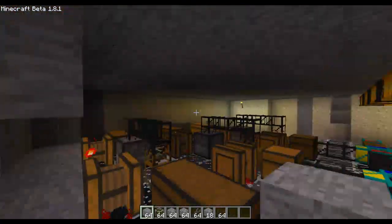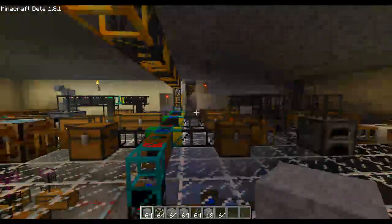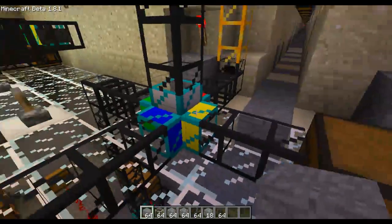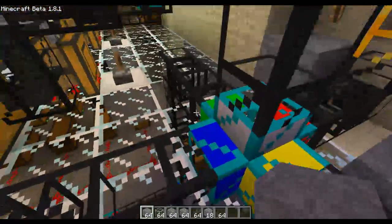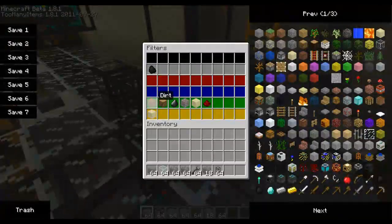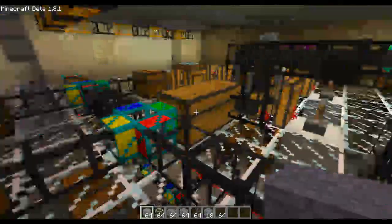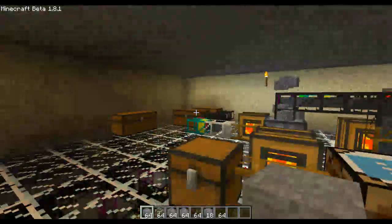This is floor one of my sorting room - pretty much just the top floor. I used to have a lava pit right here, but I changed it all and redid what this was. I used to have dirt, wood, gravel, flint, sandstone, and redstone just going into a pit of lava. But I thought, why don't I just keep those resources? So I made a second floor.